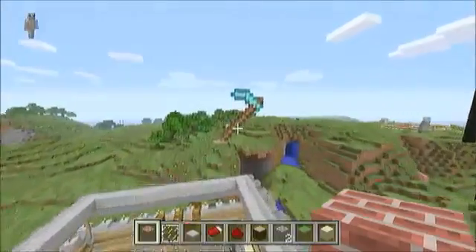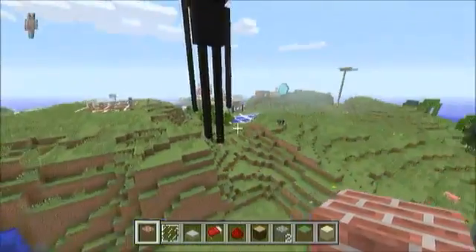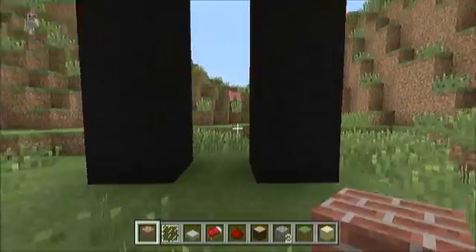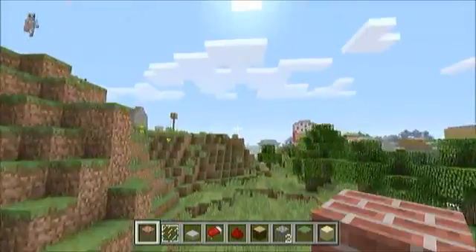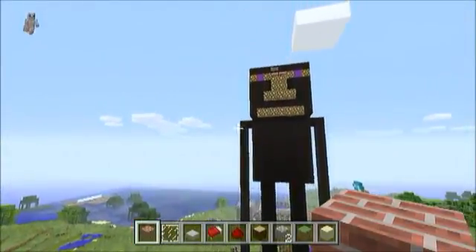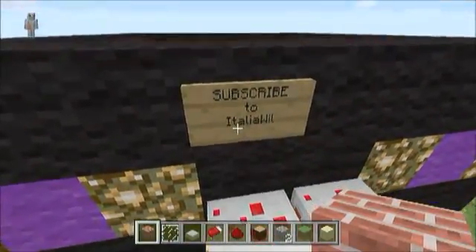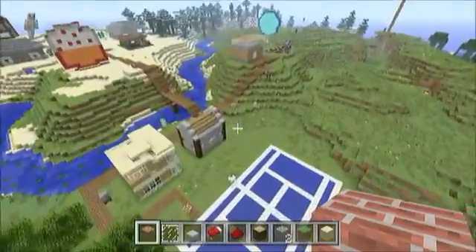Someone built this — Mo Ninja built this — a big huge hoe. Then someone built a huge enderman. I don't see a sign anywhere, so I don't know who built it. Oh, there's a sign up there — 'Subscribe to Italia Will.' That's his channel, Italia Will, so go check that out.